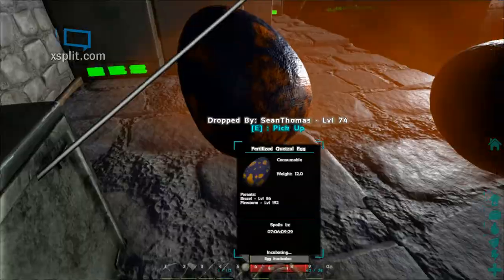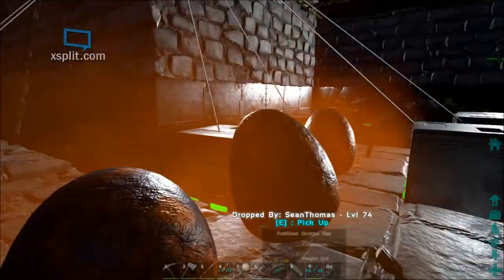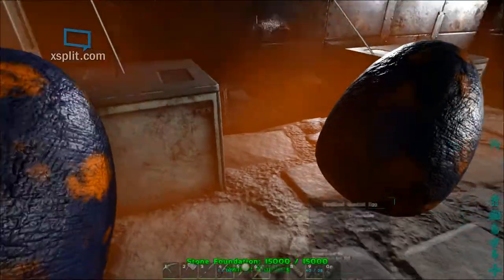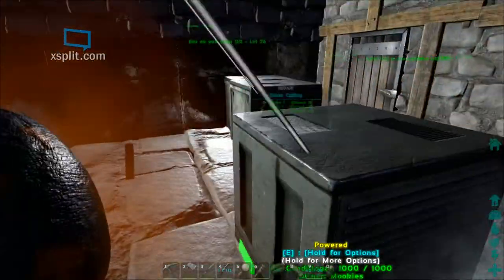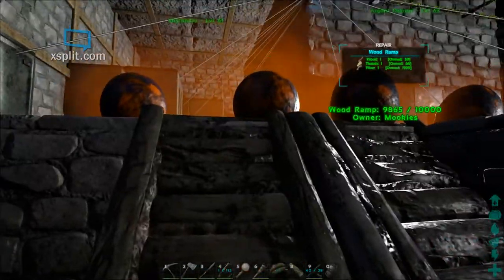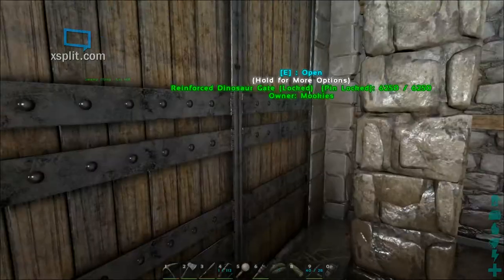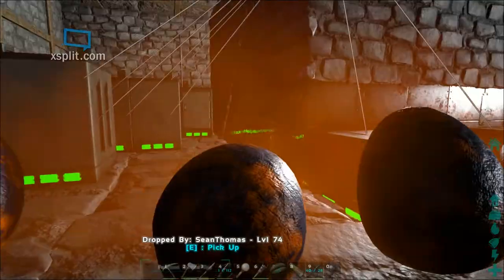We are waiting on the incubation to finish. We've got a few AC units on the side — normally we incubate them over here but as you can see it can get kind of crowded. We had some trouble when we hatched our brontosaurus getting them out of the building, so we're going to bring them closer to the ramp coming down, and as they pop we'll bring them outside of the hatchery.